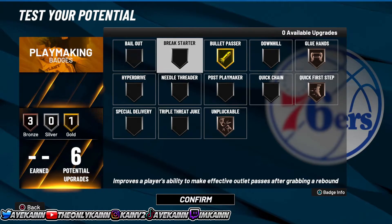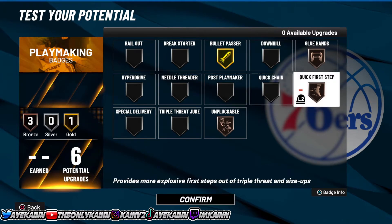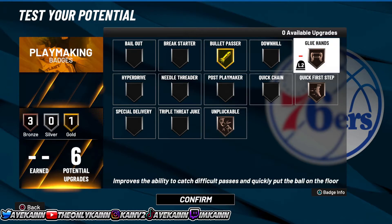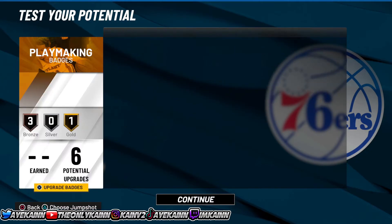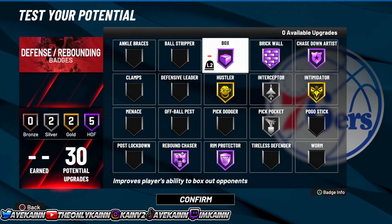For playmaking, you need to put Bullet Passer on Gold — this badge is so tough this year. Quick First Step is not as good as in other 2Ks when you could put it on a center and it would be great. Go ahead and put that on Bronze, put Pluckable on Bronze, and put Glue Hands on Bronze. You could put Pluckable on Silver if you want, but personally this is what I'm running.